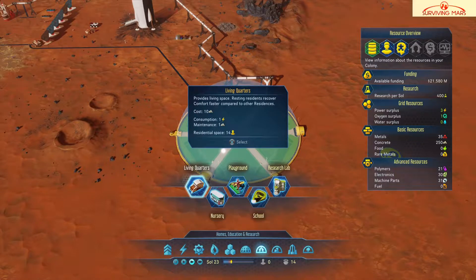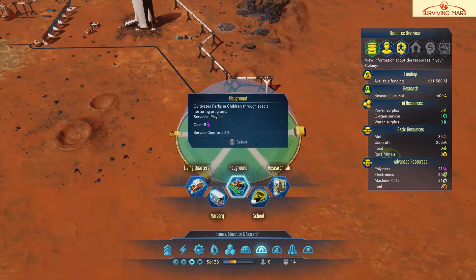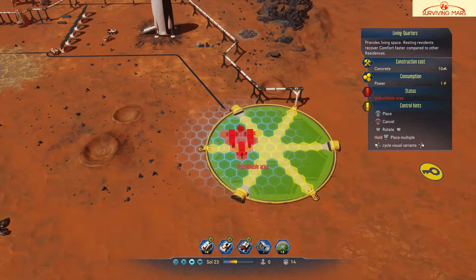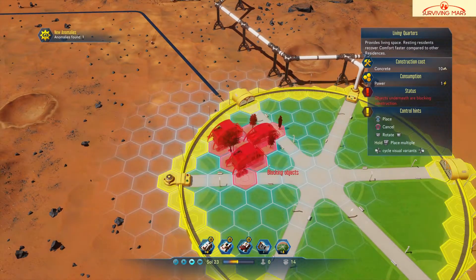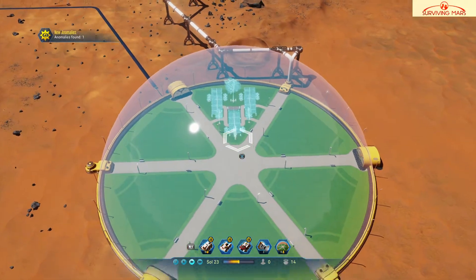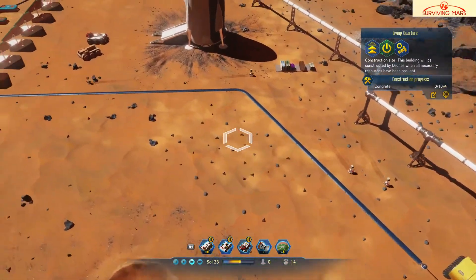Let's see — domes, homes — there we go, living quarters. This provides one living space, resting residence, recovery comfort, faster consumption, maintenance. It provides four workers or four colonists. There's also a playground, a school, and a research lab. Unbuildable area — anomaly found. Can I rotate? Okay, cool. I'm going to put it here. What do we need for this? Ten concrete — I have enough concrete.